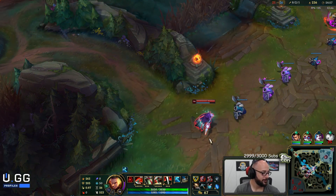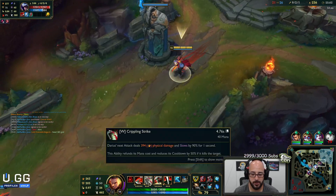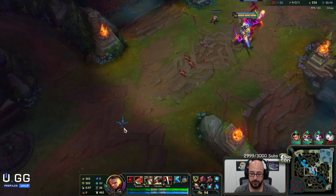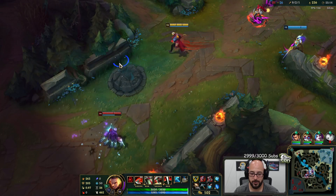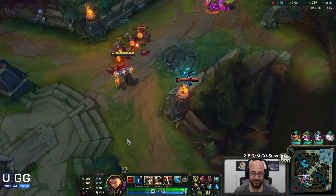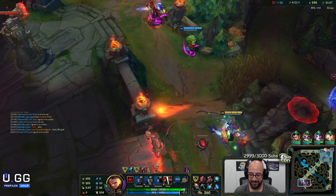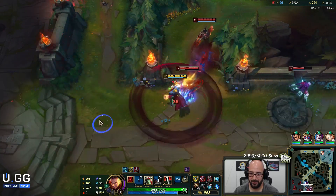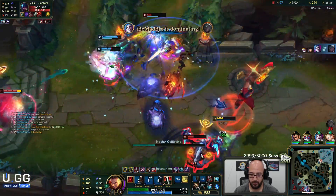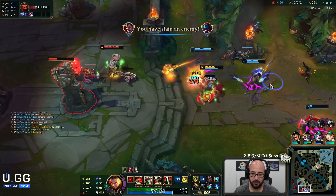Just going to group up with the squad. That guy is super squishy — auto-W. My W is doing like 400 base plus 300, so 700 plus an auto-attack another 300 — a thousand damage on that. Will you stop? I can literally catch you. Got one.